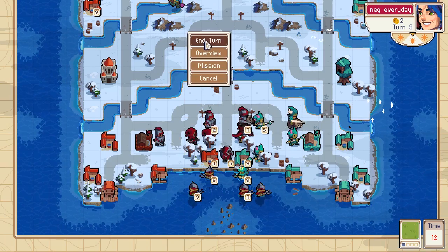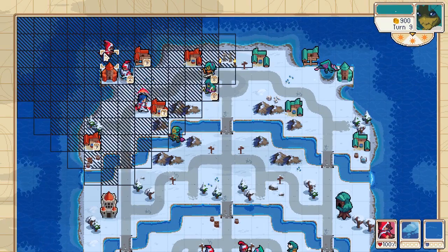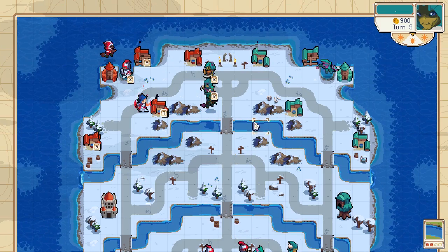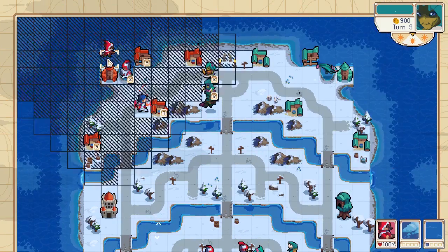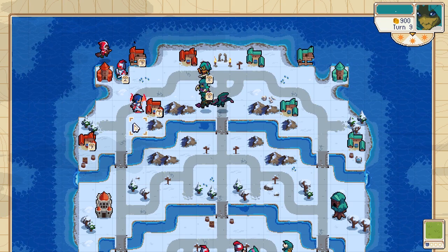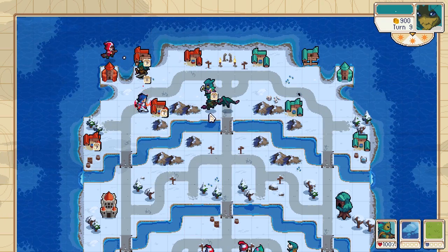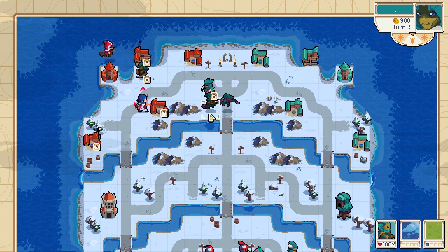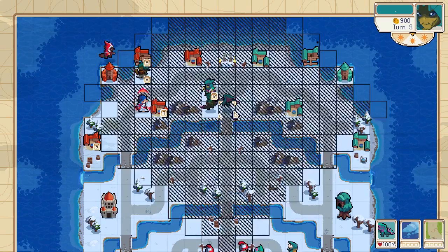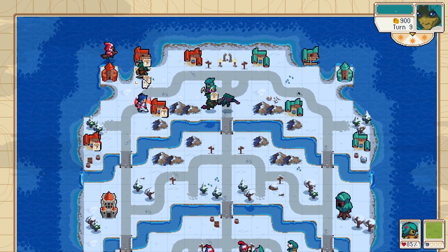It's going to be a very big problem here. He put his sky rider there so that his dragon wouldn't be critted — which is a good play from him.